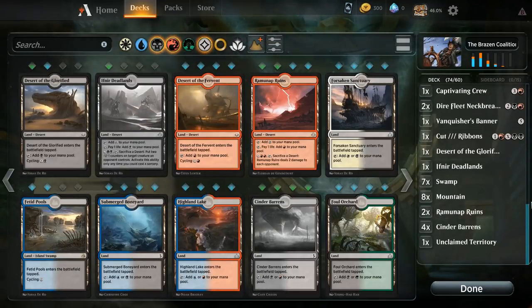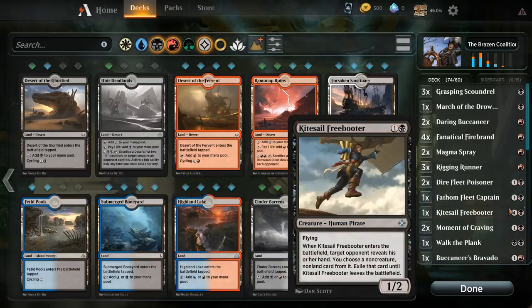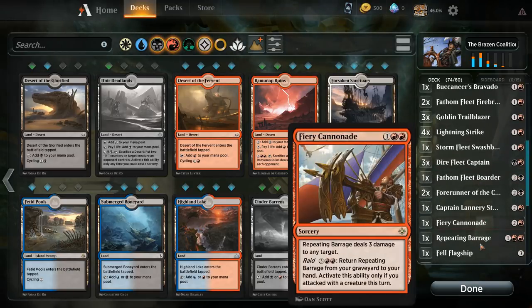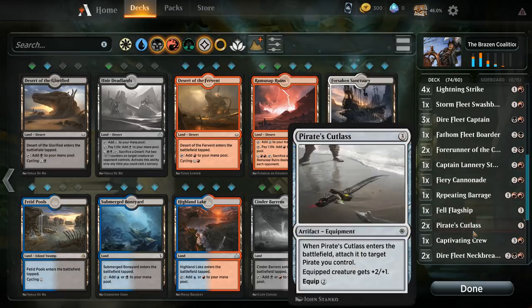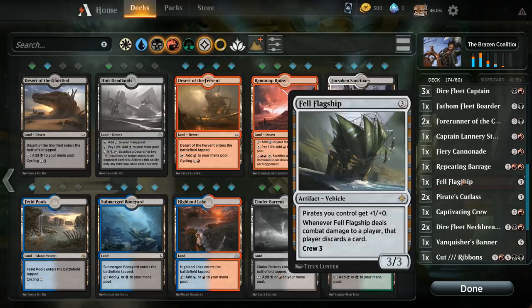I know that technically, because of the mulligan rule or the way the opening hand algorithm works on Arena, you should maybe be playing 22 lands in your aggro decks. But I'm going to go with how I would build this in paper, and we do want to get up to quite a bit of mana for the Neckbreaker and the banner, so I think 24 lands is okay.